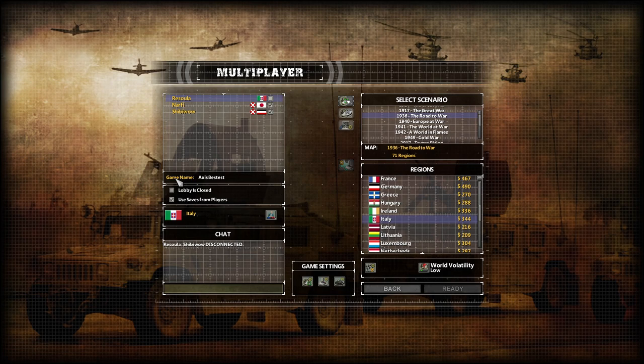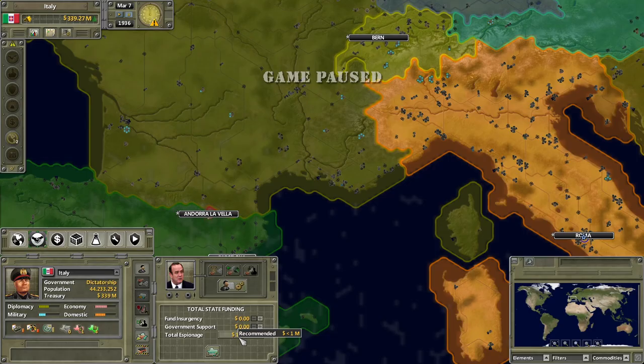Hello guys and welcome to Supreme Ruler Ultimate. Today, me, Shibi, and Narfi are starting a World War 2 playthrough where we are playing as the Axis. Germany being played by Shibi, Japan by Narfi, and I will be playing Italy. And we are going to conquer the Allies and the world.